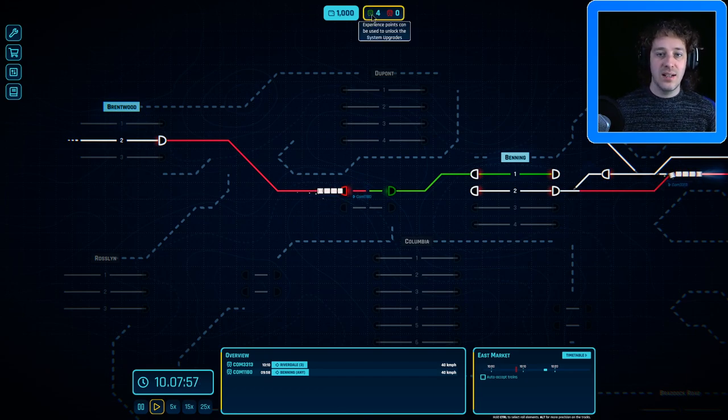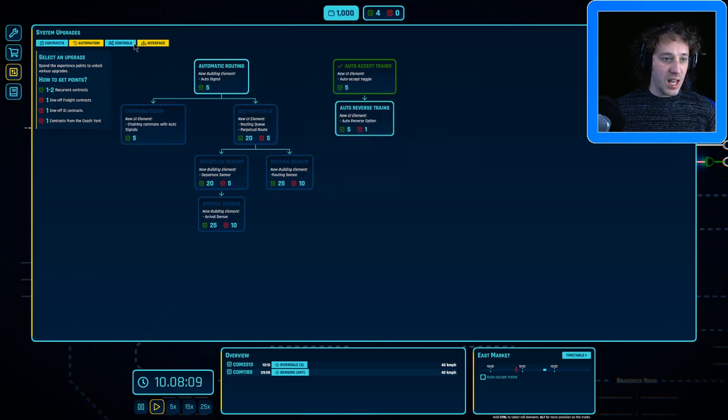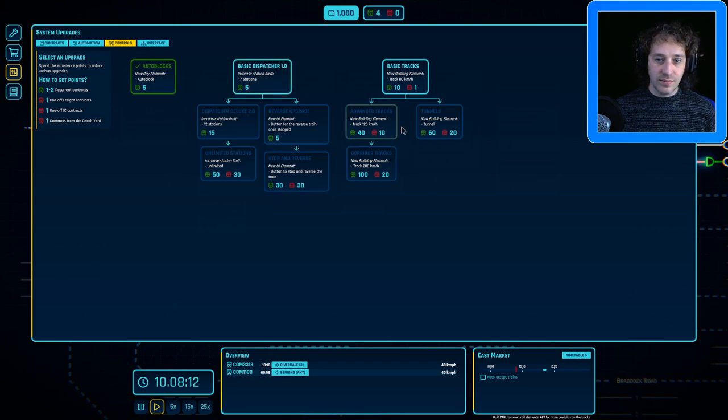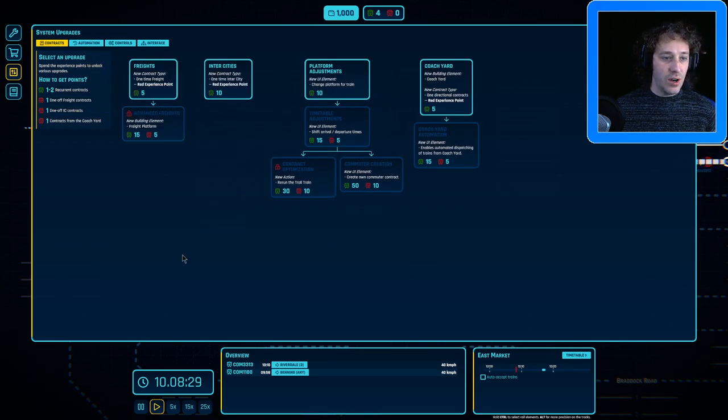We've got four experience points. These are standard experience points; the red ones are advanced experience points which we can use for system upgrades. If I have a quick look at system upgrades — basic tracks, tunnels, auto blocks — I would like to be able to reverse trains, but that's going to cost one advanced experience point which I can't get yet. You get one or two standard experience points for recurring contracts, and you can get the advanced ones for either one-off rates, one-off intercity, or one contract from the coach yard.